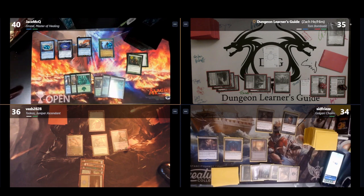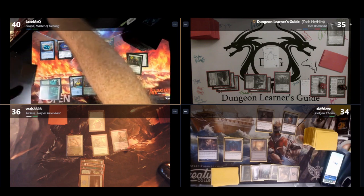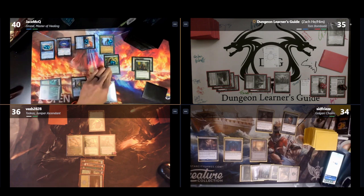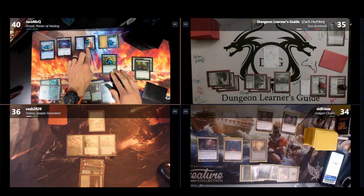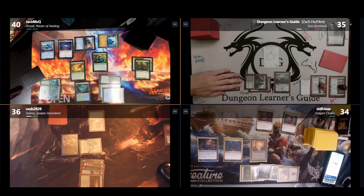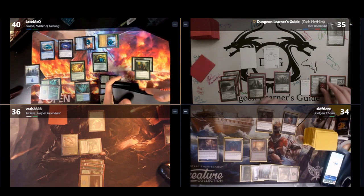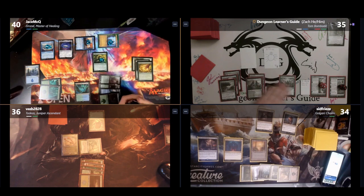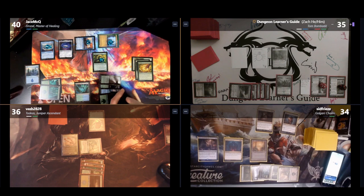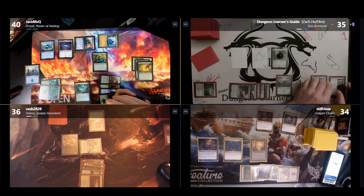Jason plays a Forest and casts Rishkar, Peema Renegade — putting a +1/+1 counter on itself and the Mariner when it enters and letting any of his creatures with +1/+1 counters tap for a green mana. He attacks Vivian with the Mariner and Elrond, scrying 1, tapping Elvish Mystic, putting a verse counter on Lost Isle Calling, and putting another +1/+1 counter on the Mariner. Bilal chooses not to block, letting Vivian take lethal damage. In his second main phase Jason casts Cultivate, searching for two basic lands. When I draw for my turn, I name Bard with Longlist of the Ents, and the Akroan War forces my opponents' creatures to attack until my next turn if able. I play a Selesnya Guildgate drawing a card, then cast my commander Tom Bombadil — currently having hexproof and indestructible since I have 4 lore counters among sagas I control. Since he's a Bard, he gets a +1/+1 counter.